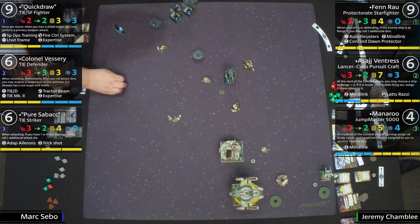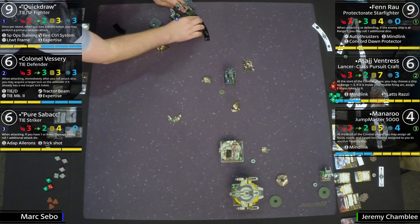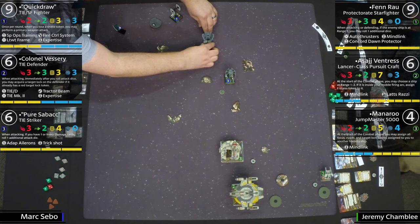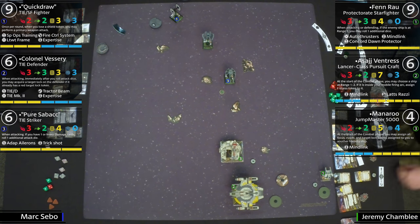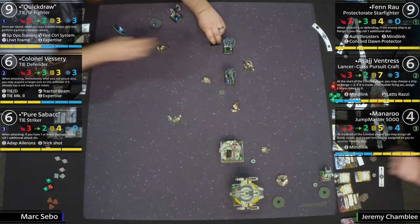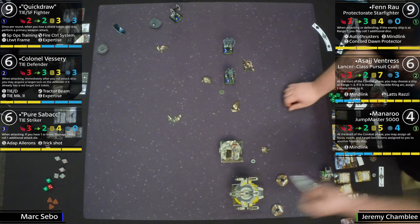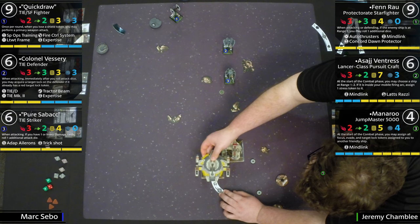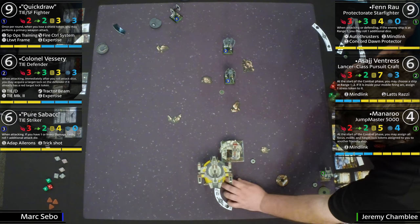So it's a way to be really efficient and get a lot of focus on all your ships, but at the same time you risk stress propagation if your opponent can stress you, or if one ship needs to K-turn, all your other ships get that stress too. Fenn Rau gets an extra die at range one on both offense and defense — so if you shoot him at range one, he gets extra agility; if he's shooting you, extra attack die. That can be a lot of dice.